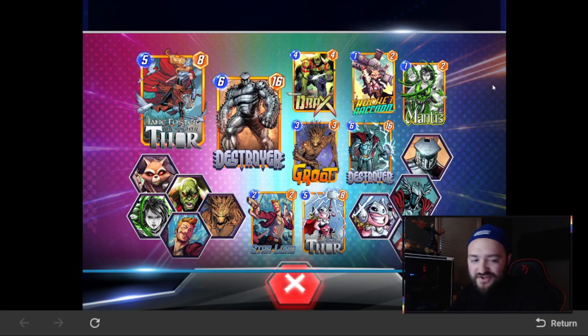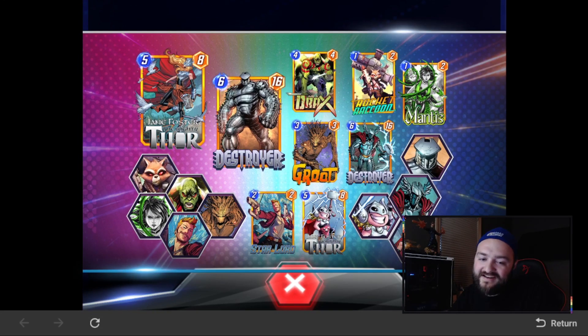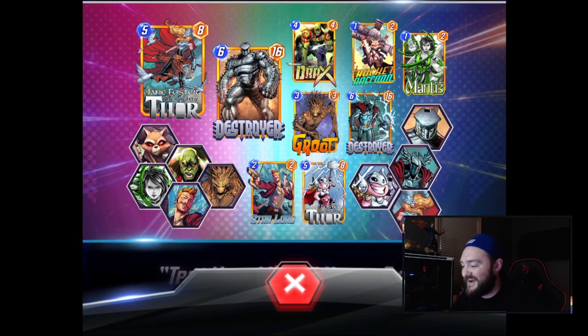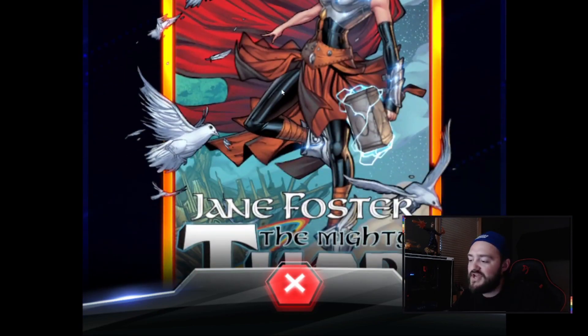When we click the info button on the Nexus Event we get a very cool overview showcasing everything we can unlock. There's Jane Foster, some sweet new avatars — I really like this Destroyer one, it looks great. There's also the card variant, and Mantis is maybe my favorite alongside the Groot one. Kind of sad we didn't see a Gamora variant, but maybe that'll come in the future.